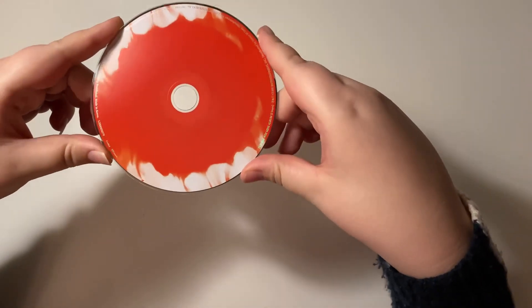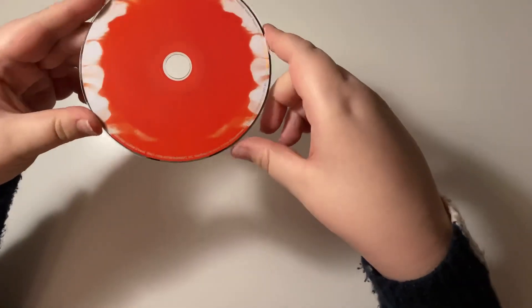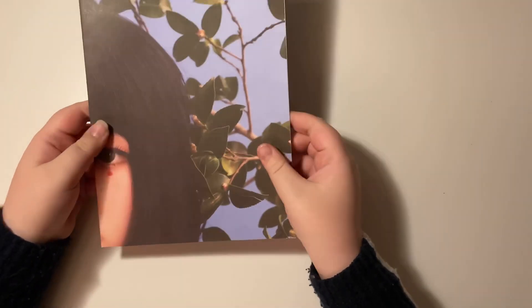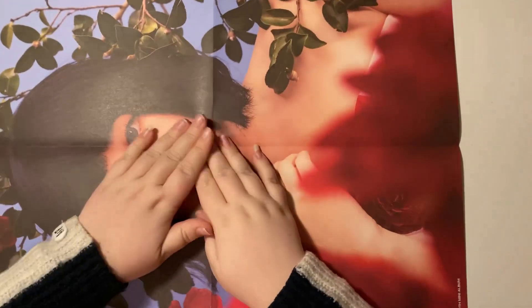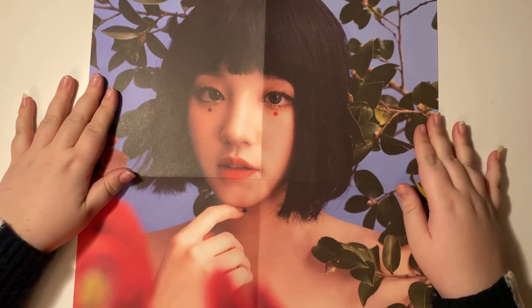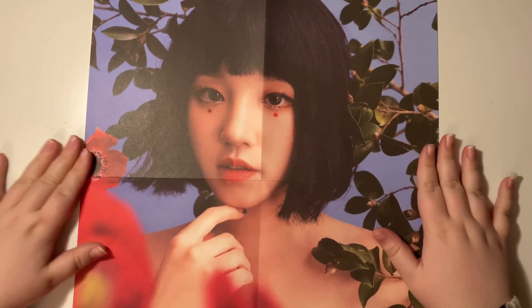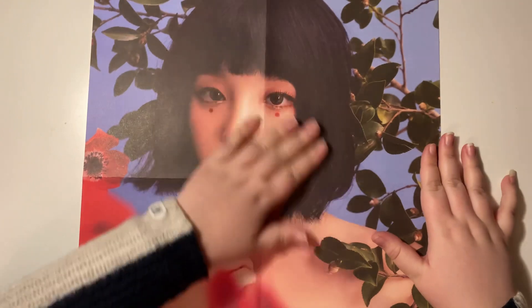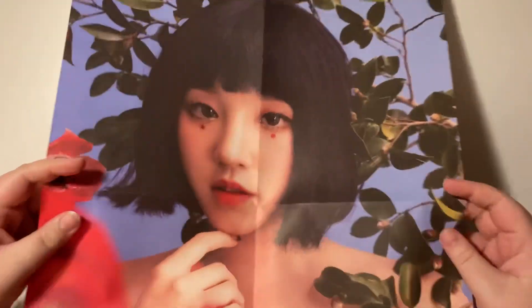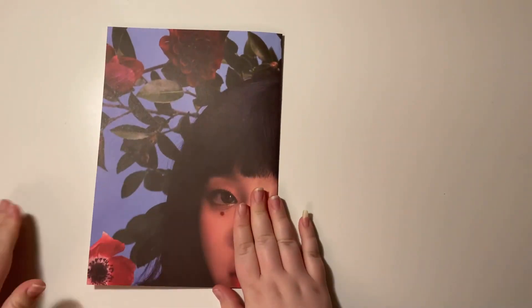Then we have the credits, and then the Cube ad again. I didn't show the disc first, so this is what the disc looks like for the Flower version — the discs are pretty plain but that's okay. Then we do have the random poster, and I pulled Yuqi! I am so freaking excited — she looks beautiful. I'm going to try not to do her dirty with the folds. I'm so happy I got her poster; I would love to hang this, and if I did hang posters I would definitely hang this one.